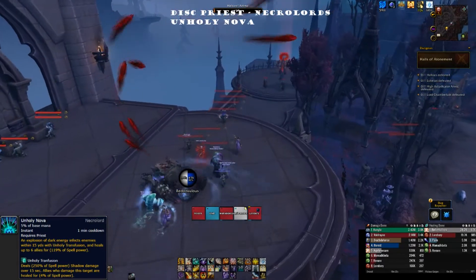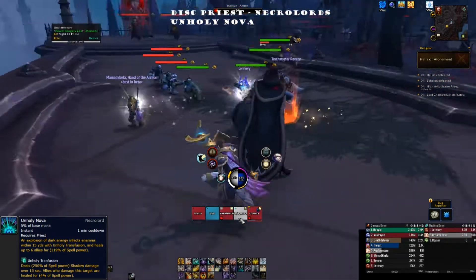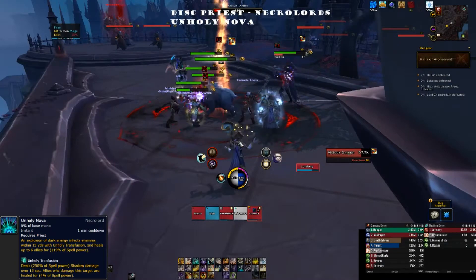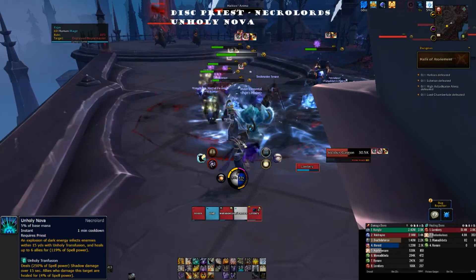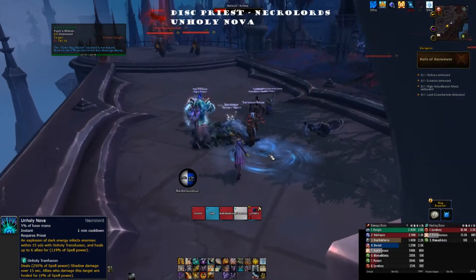We're not going to get into conduits much here. As with my previous videos, I like to focus on the class ability granted by each covenant, and that's generally how I stack-rank each covenant ability for a chosen class and spec. Now before we jump into Unholy Nova, a couple of things to know first.